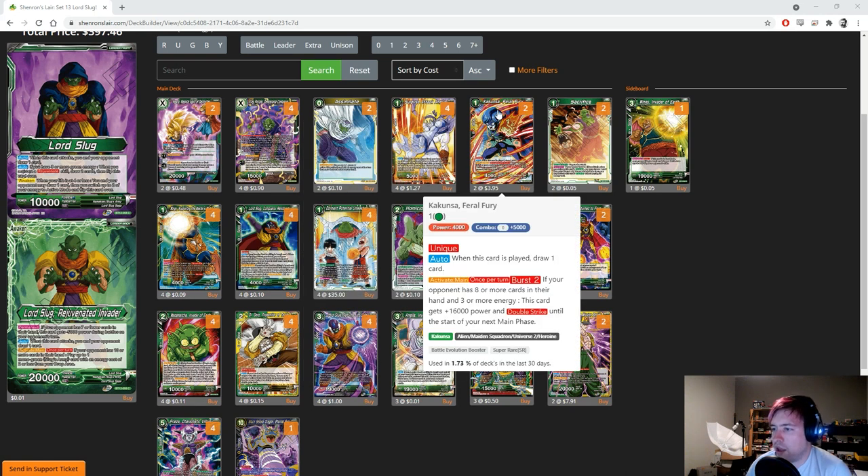We also get Cocoonza, which gives the deck some much-needed pressure. When this card is played, draw one, and active main once per turn you can burst two. If your opponent has eight or more cards in hand and three or more energy, this card gains plus 16k power and double strike until the start of your next main phase. That can be really nice for pressuring your opponent and doing damage without investing a lot first, even though two energy can hurt us in a stall game.